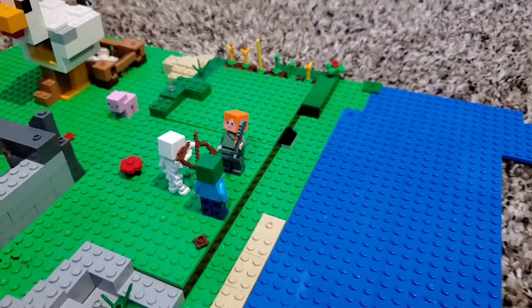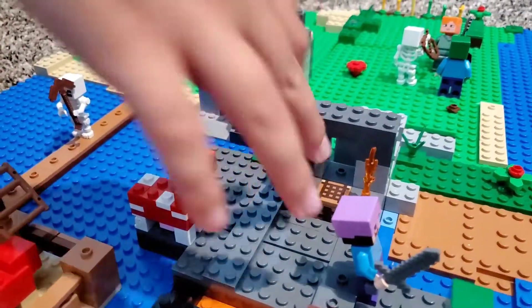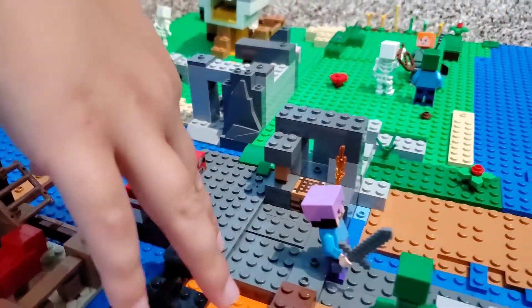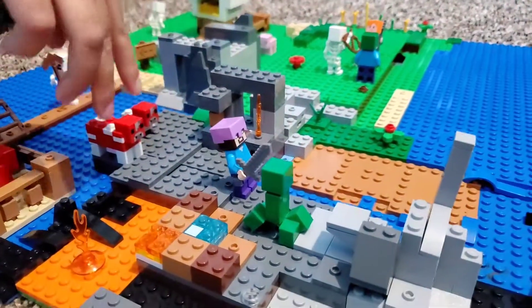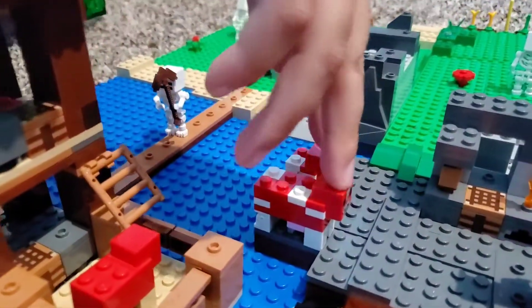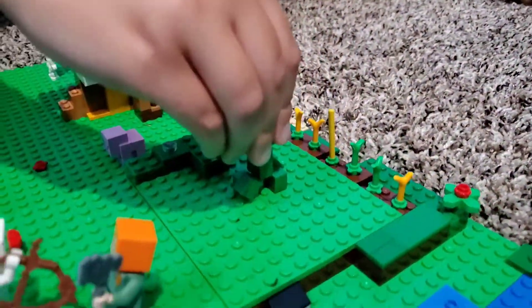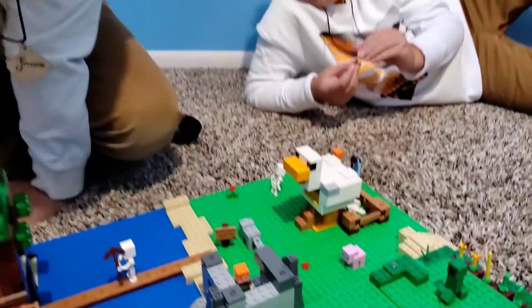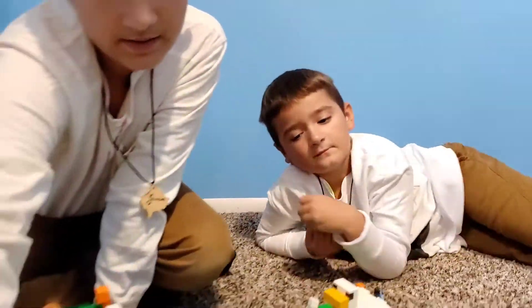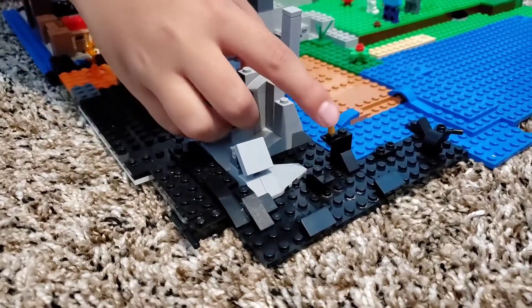Then there's the mushroom island — most Minecraft people will know this is a pretty rare island. There's Steve and a creeper, and two mushrooms. This isn't really supposed to be here because I totally forgot that mobs don't spawn except for mushrooms inside there. Then there's a bunch of obsidian and a stone area with a little bit of gold.